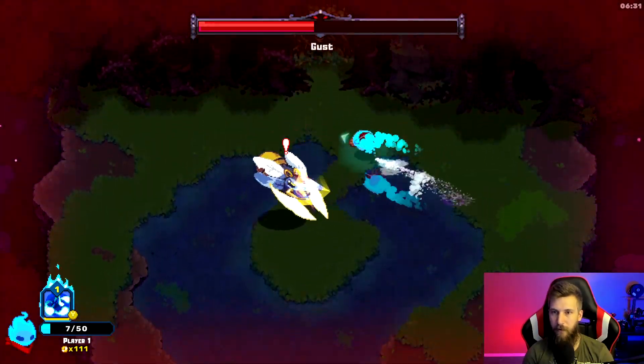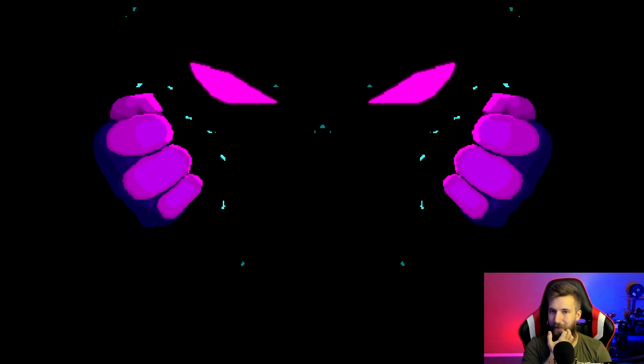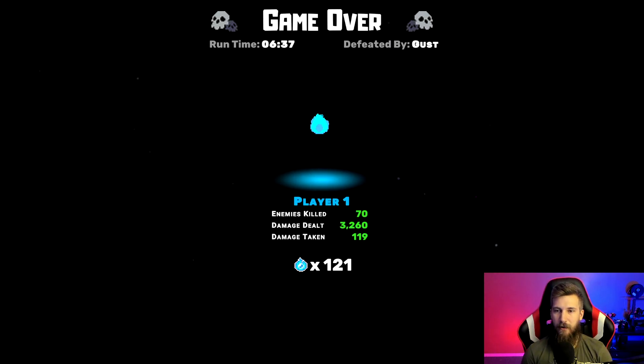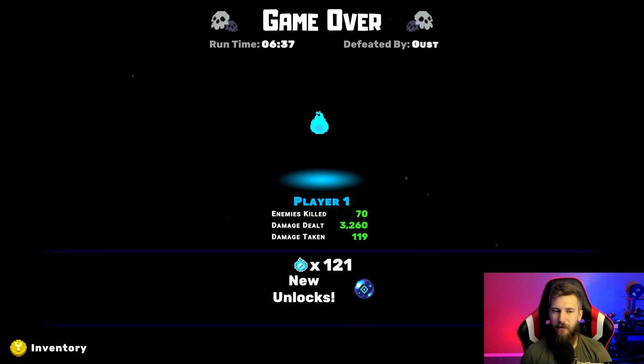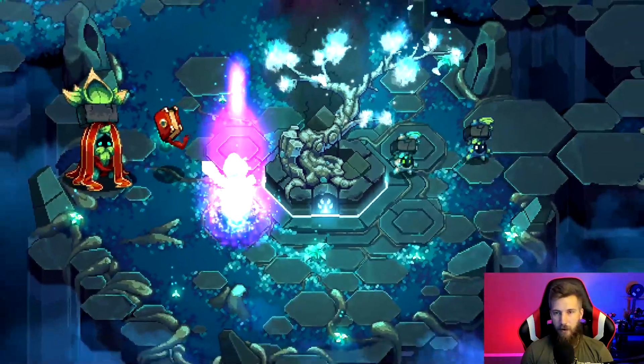Oh no, we're down to seven health — this is crazy! That is the first boss and we're done. But we got 121 embers, which brings us closer to unlocking the staff, and we got a new orb as well. Let's unlock that orb and upgrade some stuff on the skill tree.